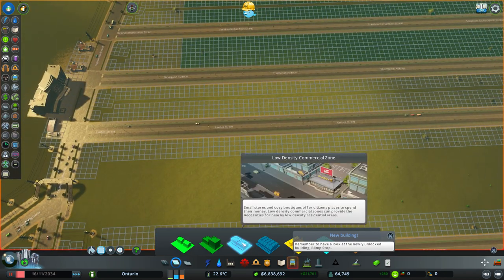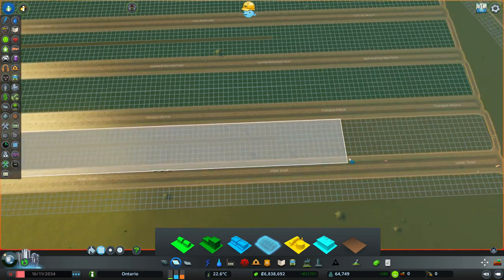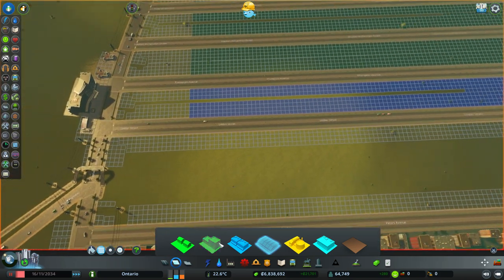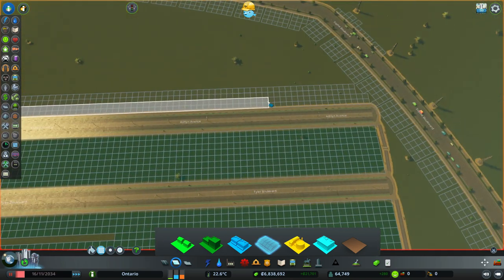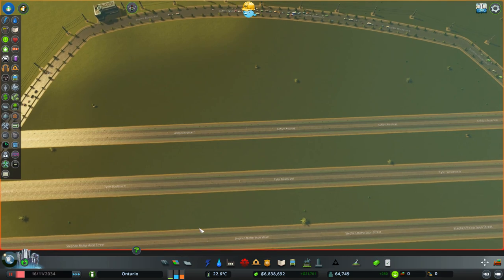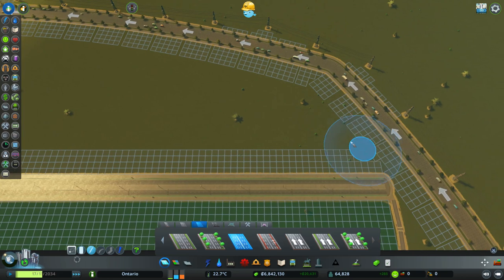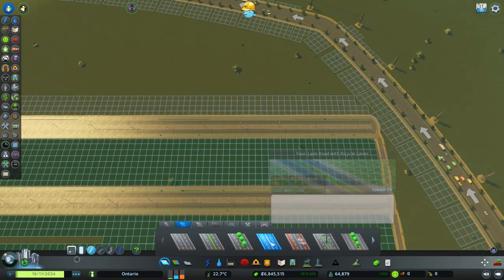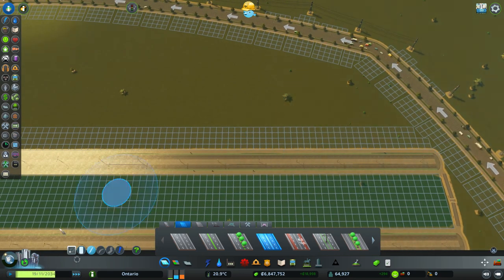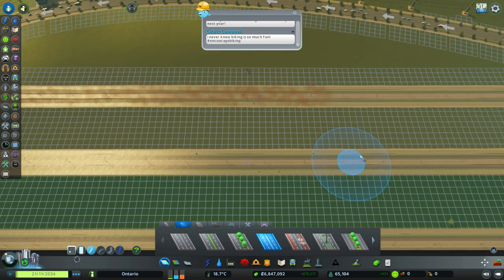And then let's do a commercial - not low density. Medium density. We'll leave the inner between this alone for now. And then actually we should probably put another road in here. This is the bike lane one, right? Is this the triple? No, this is the double. Sometimes I have to just double check. We've got to put our locks back on. There we have it.